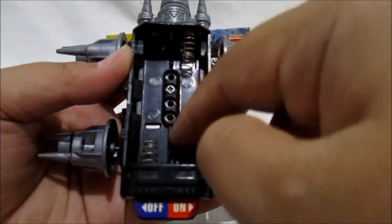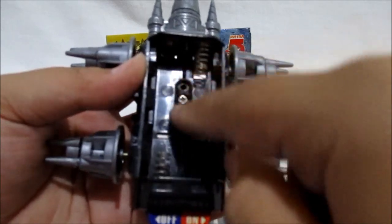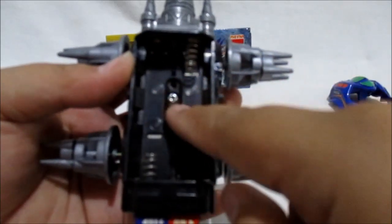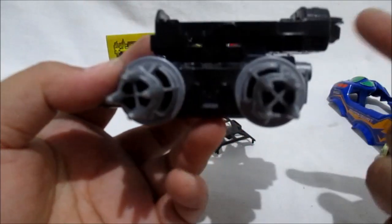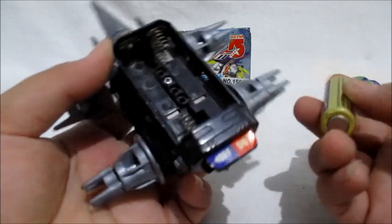Di mana kalian bisa nge-setting mode-nya. Karena ini kan ada empat lubang untuk baut. Kalau yang paling atas itu High Spin, ini kalau disini Spin. Soalnya gini: kalau makin maju dia makin ngedash, makin mundur dia makin nge-spin. Dash itu lurus, spin itu berputar.